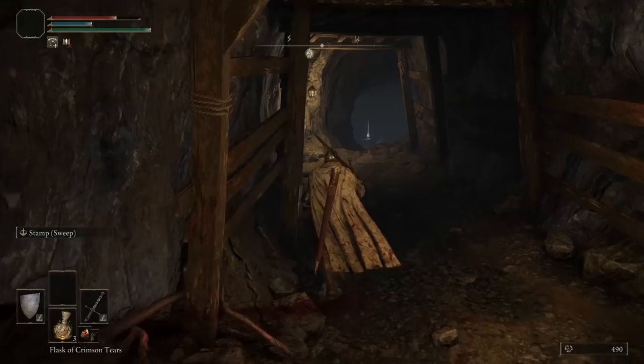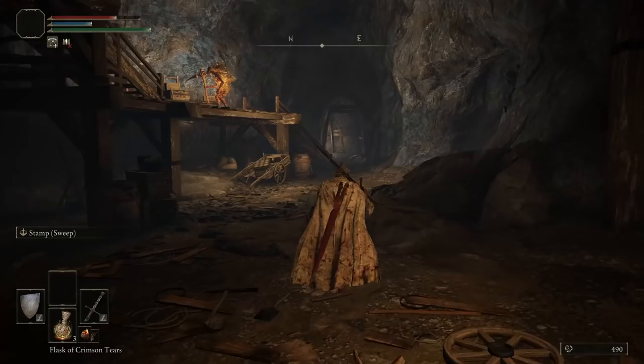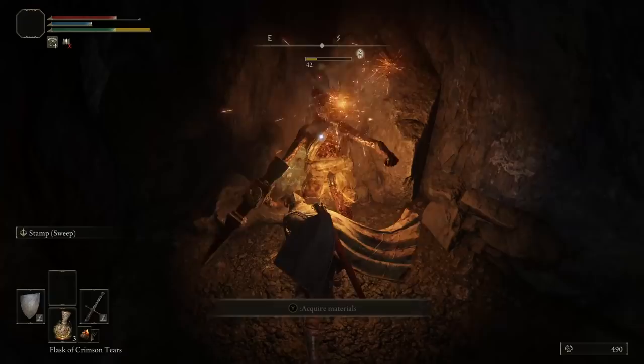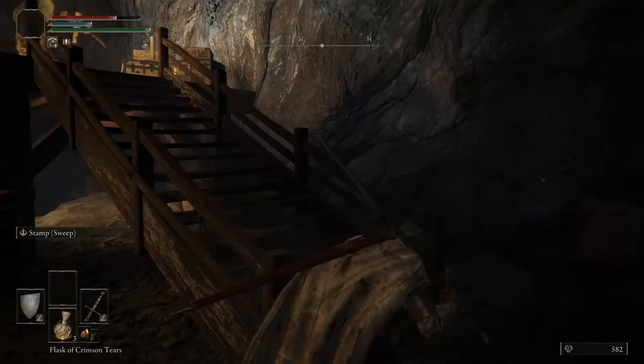There's a little side path in here that is totally worth going into. There isn't really much in here, but there is one more Smithing Stone — so we are up to two Smithing Stones already, and that's enough for the first upgrade. I highly recommend taking all of them because you get so many. This guy you just kill — it's an easy kill, 92 XP for this, plus a Smithing Stone. That's the third Smithing Stone.